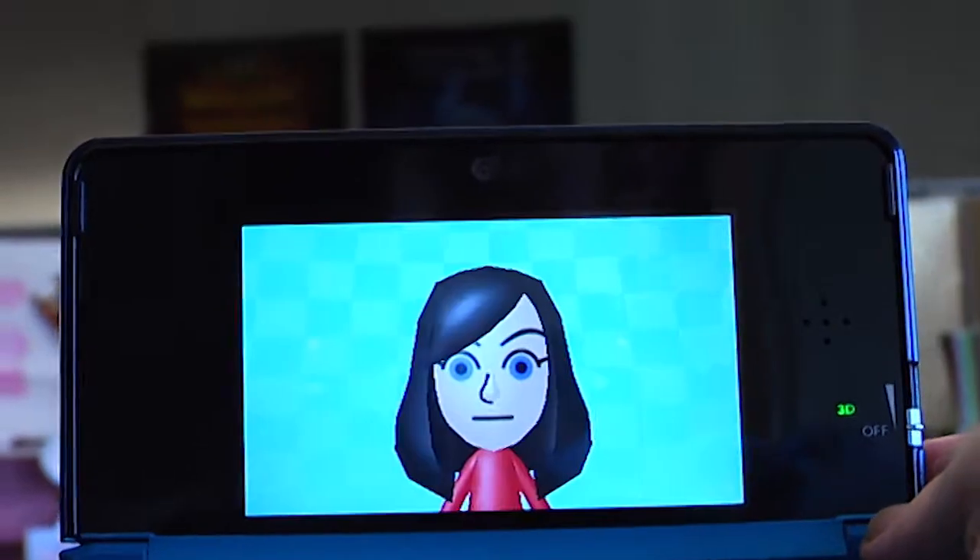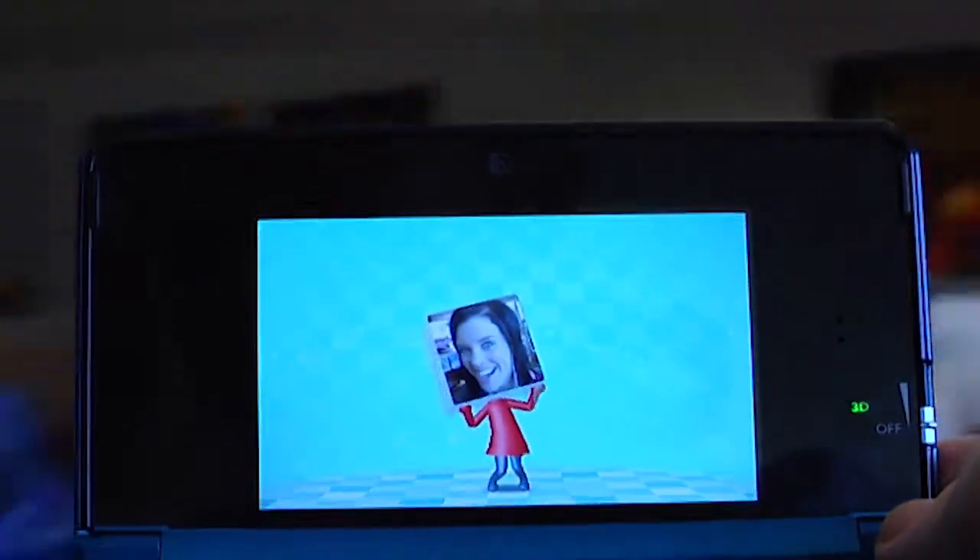The 3DS also comes with a built-in 3D camera, which is pretty nifty but not all that useful. You can use it to take a picture of yourself and build your own Mii, but it doesn't work that well — they rarely end up looking like you, though you can adjust it afterwards. It's still early days, and it might be a little bit longer before we start to see developers making games that fully take advantage of what the 3DS has to offer. But we're pretty excited. It is all about the games, so hopefully it won't just be a novelty thing with the 3D and we'll get some really good 3D games out of it.